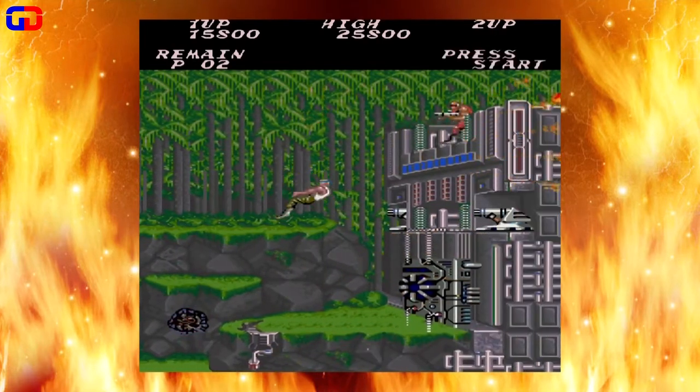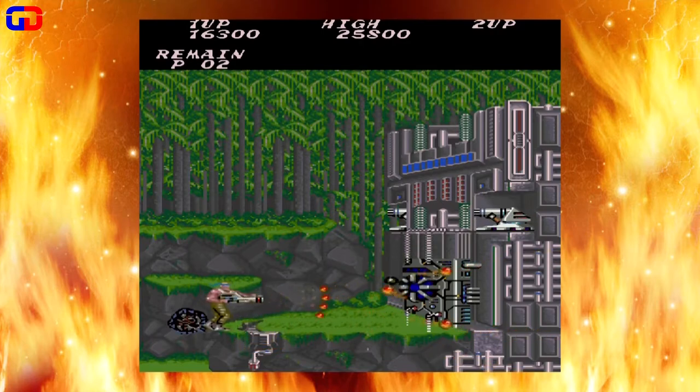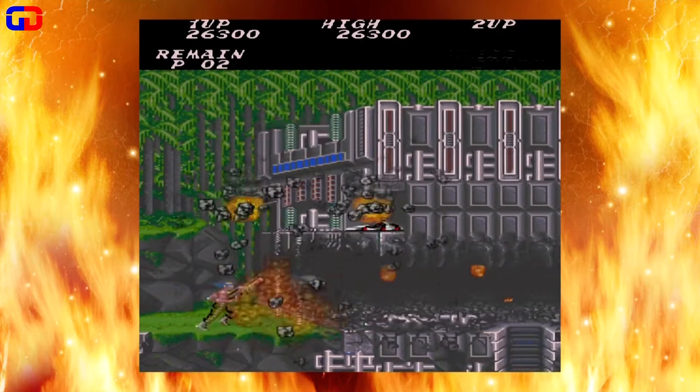For the boss, just take out the guy at the top so he doesn't shoot you. Drop down here. I like to just have my feet hang off, but you can kamikaze the core if you want. Take out the guns — but this is just what I like to do.